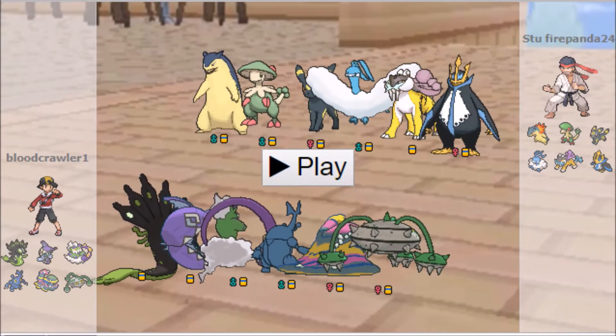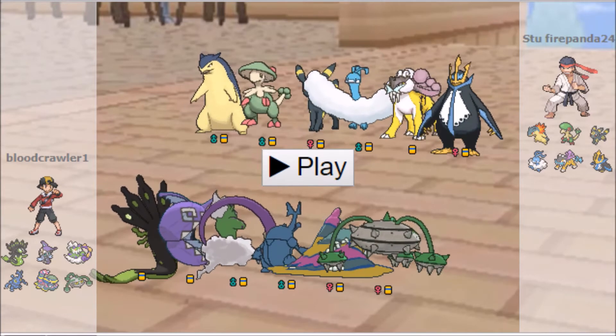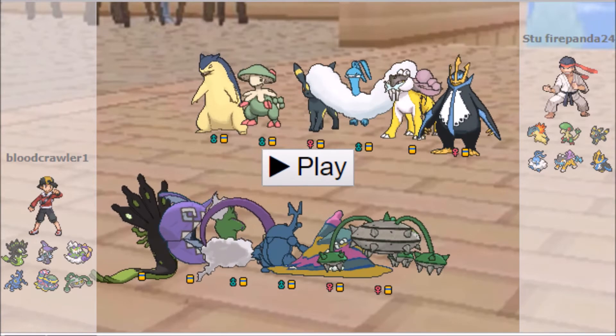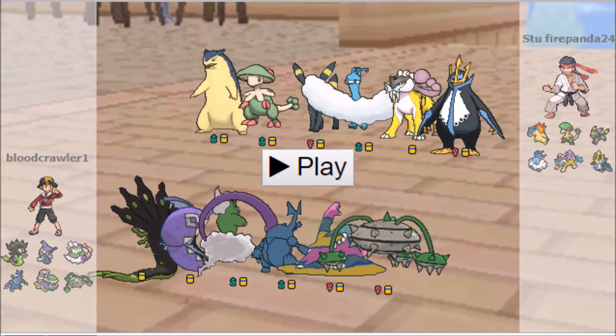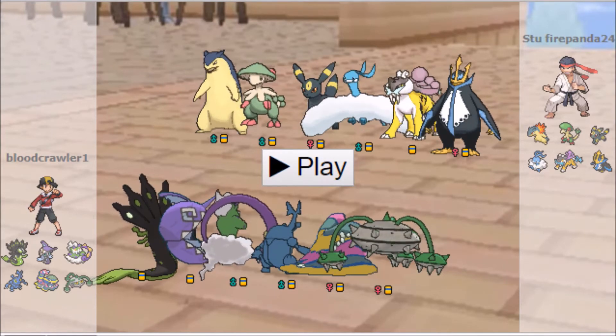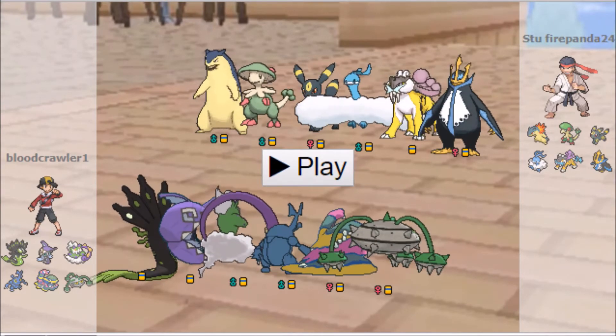Into the battle we go. As you can see, he brought Typhlosion, Breloom, Umbreon, Mega Altaria, Raikou, and Empoleon. No Gengar and no Aerodactyl, so that's good. I would've liked him to bring Duggy and Gengar to be honest, since my Muk was specifically for those two Mons — but it's not like it's going to do nothing.